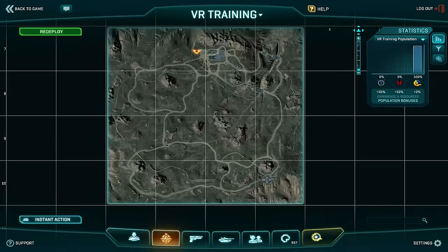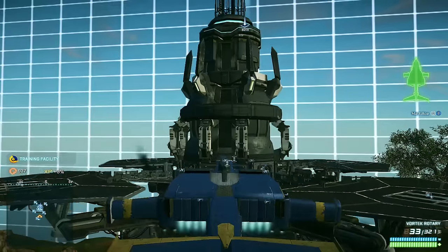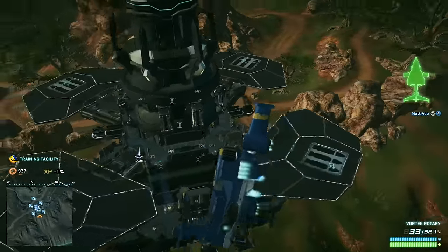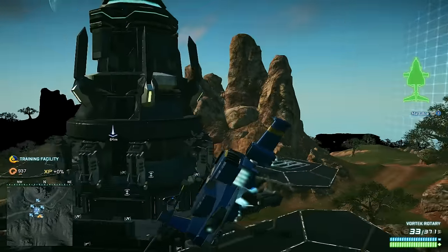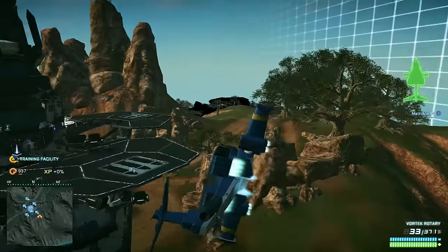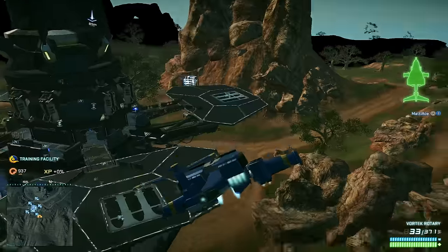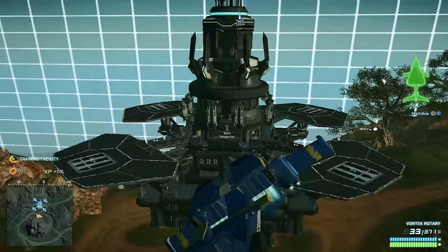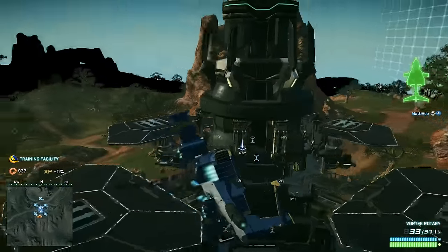I wanted to show you one easy way of practicing this, which is in the virtual training area. I'm all the way down in the southeast corner of the map where this tower is placed. Starting off by just tilting the ESF in one direction and using S to use the air brakes, and by tapping or holding space you will give yourself the vertical thrust momentum that you see here. The vertical thrust is the strongest with the Reaver, and also the strongest with hover stability airframe, which is what I'm using. Whatever faction you play, you should practice this if you feel you have a little bit of a problem with it.